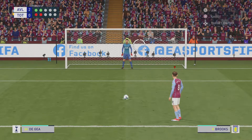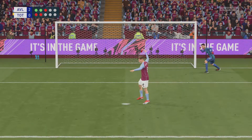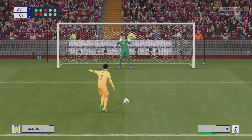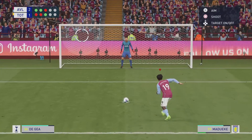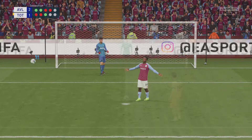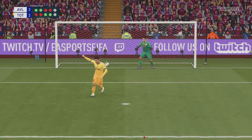We need this one from our brand new signing — David Brooks, our number 8 — to find the back of the net, but De Gea makes a very good save to deny our Welshman. Heung-min Son — never gonna miss those ones. Here comes Madueke, good chance to make it 3-1, but Madueke hits the bar. We're getting a little nervous. Lo Celso, the Argentinian, converts with a very nice penalty.